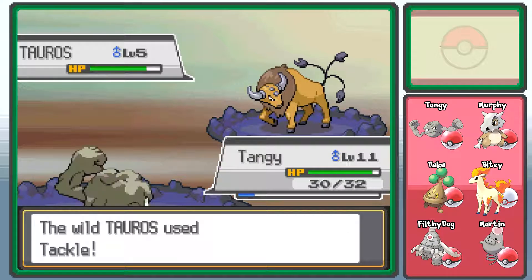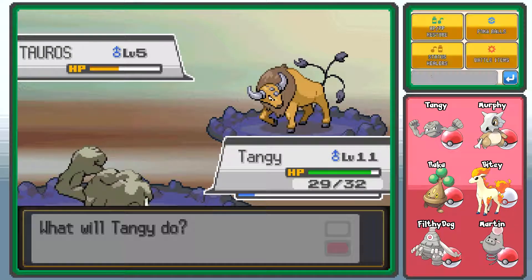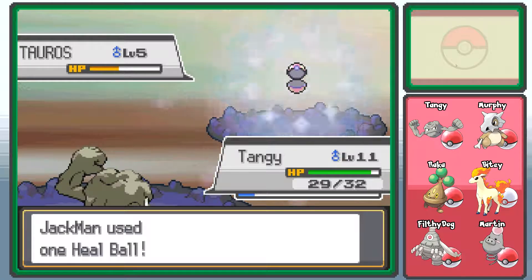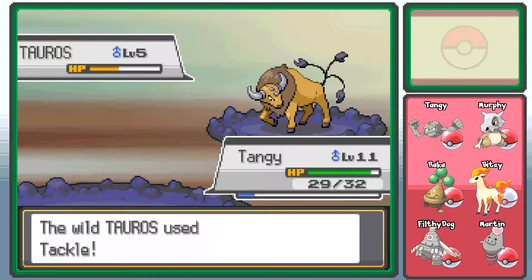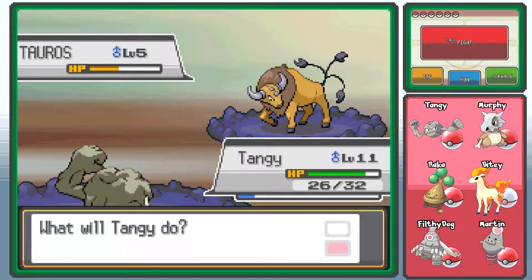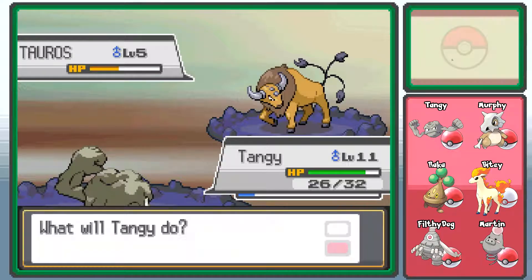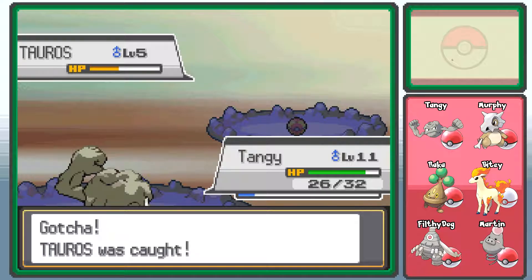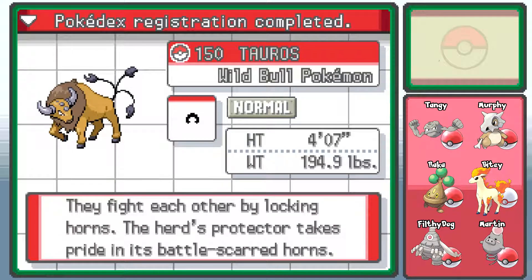I shouldn't do enough damage to kill it. That's only orange — I think that's good enough. Let's try a Heal Ball, just so we've got some different balls on the overlay. Not that I'm going to use Taurus. Heal Balls are freaking useless. I know the point is you're supposed to catch a Pokemon you're intending to use, but I just really like the different coloured Pokeballs. Hooray! We caught the Taurus.